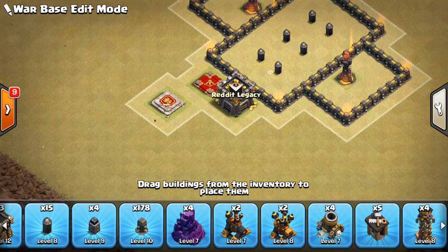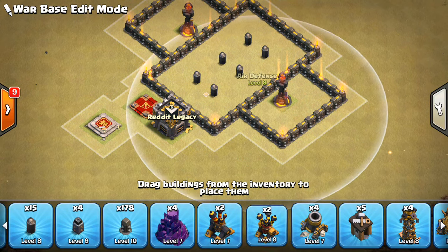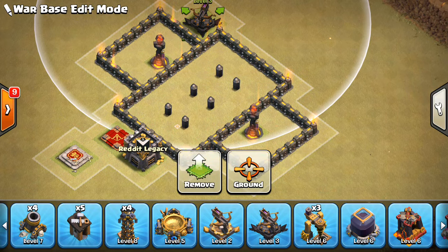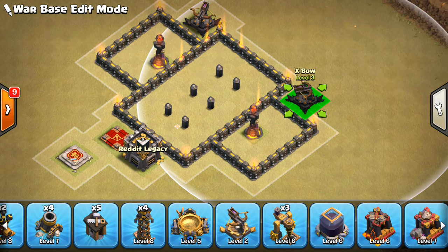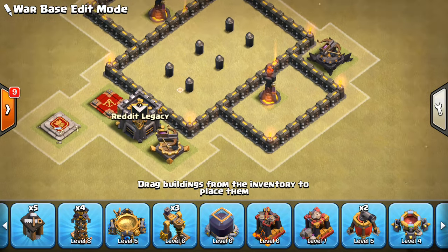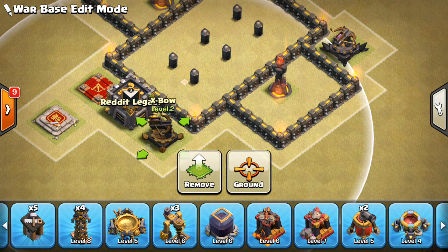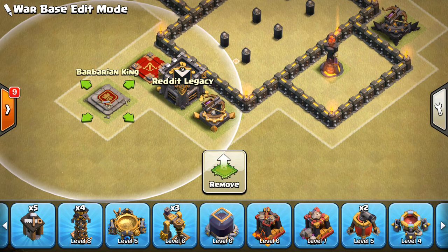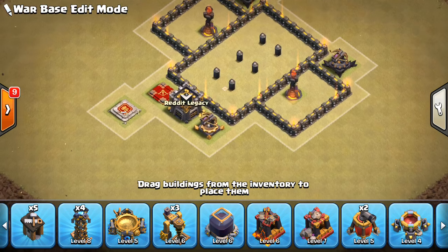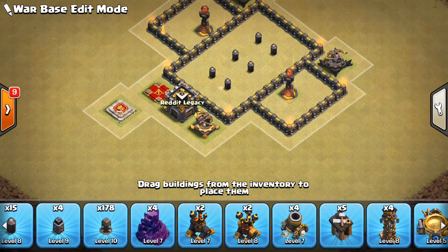I guess we can start doing X-Bows and air defenses. Let's put the X-Bows down next. We'll go ahead and put two over here, and I want to keep them somewhat central. Then we'll put one there and let's slide everything over like that. The King is going to help kind of guard — the Queen is the hope. We can adjust him as we need. But anyway, that's how this base is going to look so far. It might be symmetrical, it might not — we'll just kind of play it by ear, see how it goes.